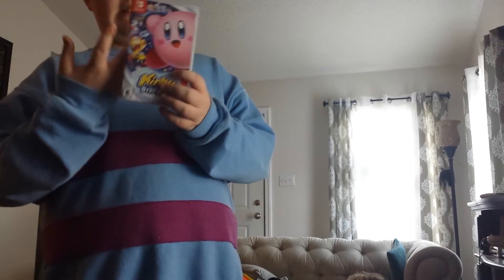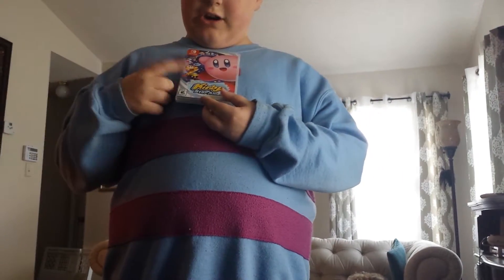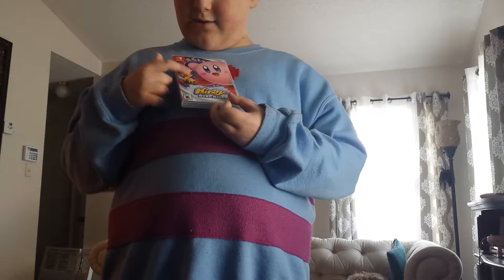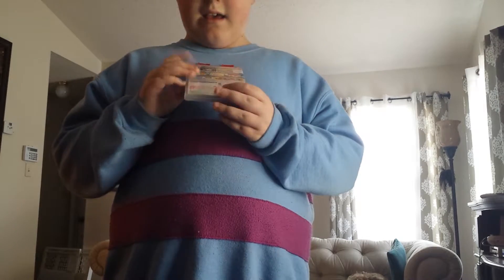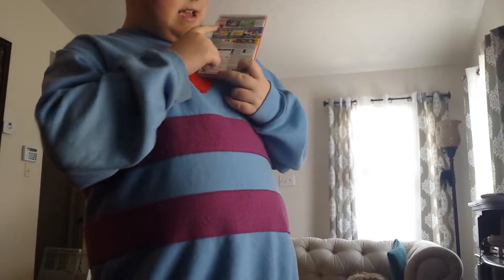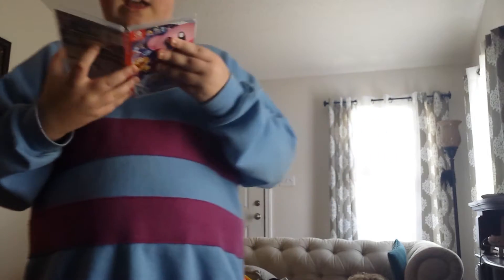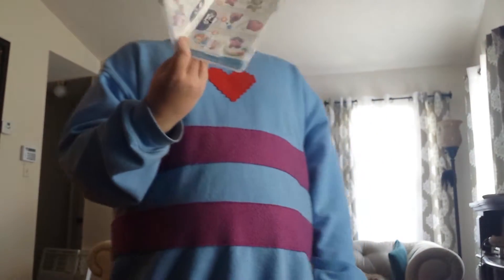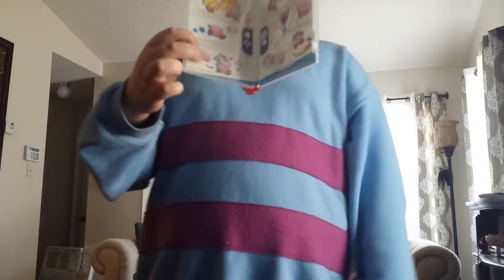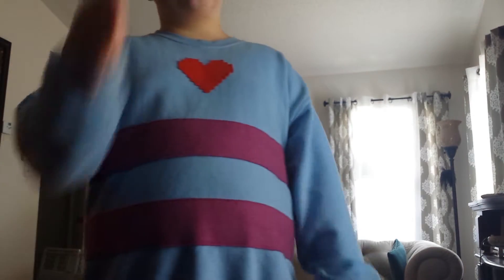The first thing I want to talk about is the box cover. On the front it has Kirby, the logo, the rating which is E10+, and all these little characters you can collect. On the back it shows you all the legal stuff and things like 'team up and combine friend abilities.' On the inside it's kind of like Mario Kart 8 Deluxe where it shows you the controls. The cartridge isn't in there because it's in my Switch.